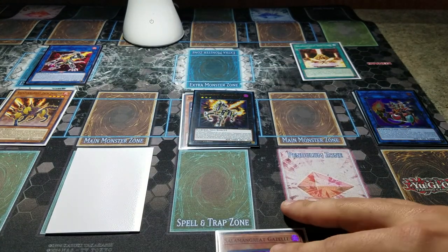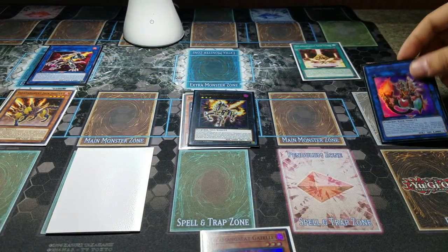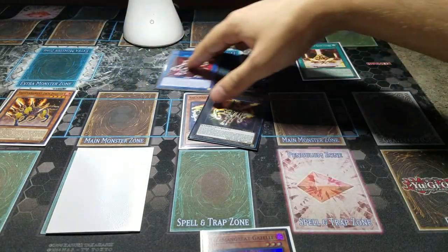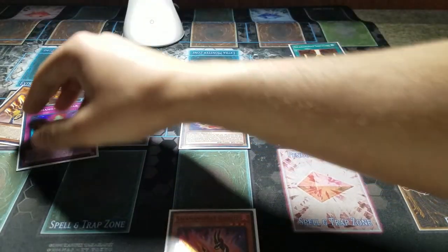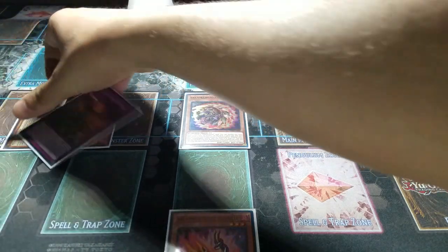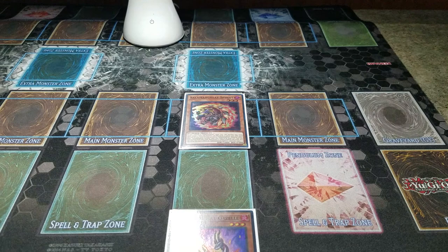And there you go — that's the combo. A basic plus four. One, two, three, four, five — yeah, plus four. Not too shabby. The next combo is going to once again involve Spinny and Gazelle. Let me get these cards out of the way.